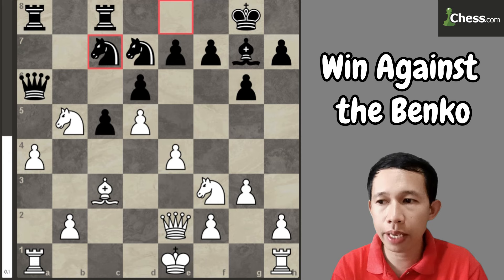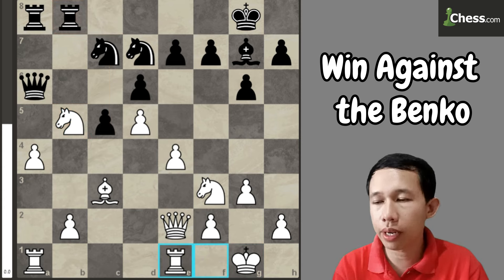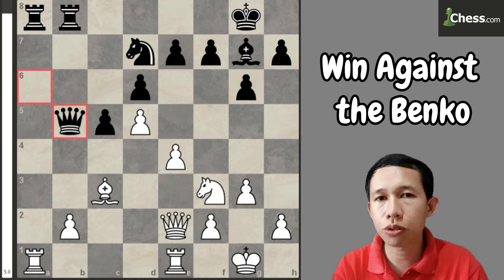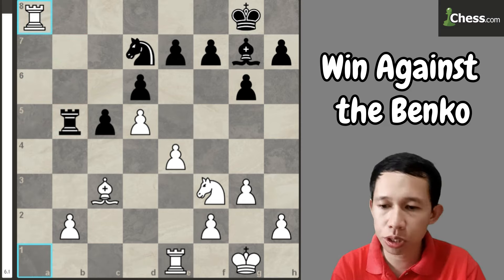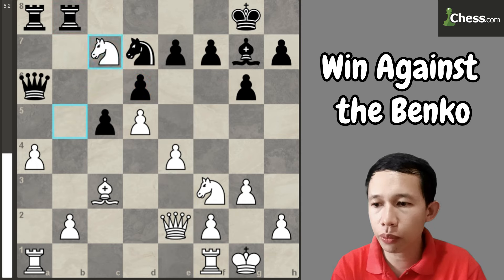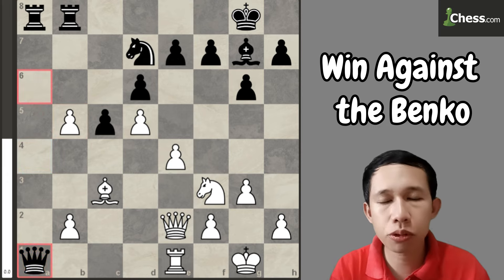He continues to play knight to c7, and here I castled kingside. He did not capture the knight but rather played rook to b8. Now I play rook from f2 to e1. If he captures the knight, I recapture, and after queen takes e1, then I have to play queen takes b5. If rook captures that, then that rook would be hanging and I can capture the rook on a8 — so I'm winning. But after that move, I play rook to e1, because if I capture that knight, then my queen is hanging. He captures, and I recapture. In this position, I was shocked because he sacrificed his queen by capturing my rook on a1.